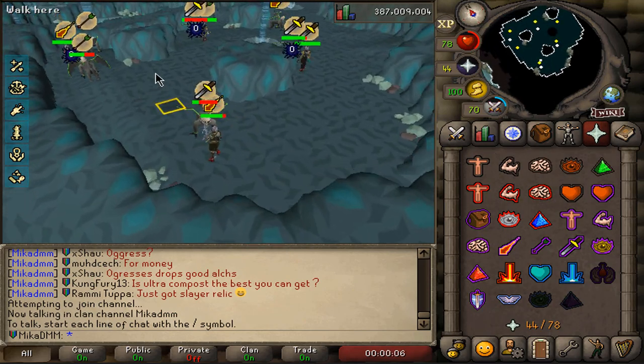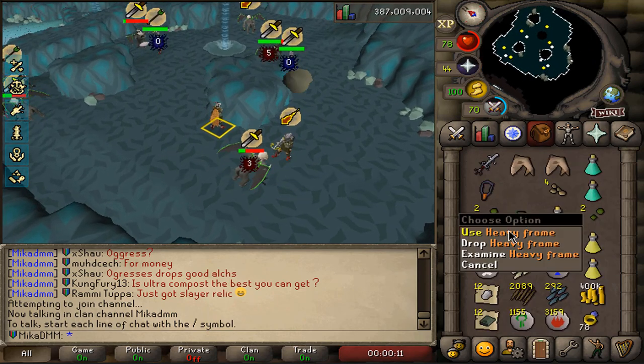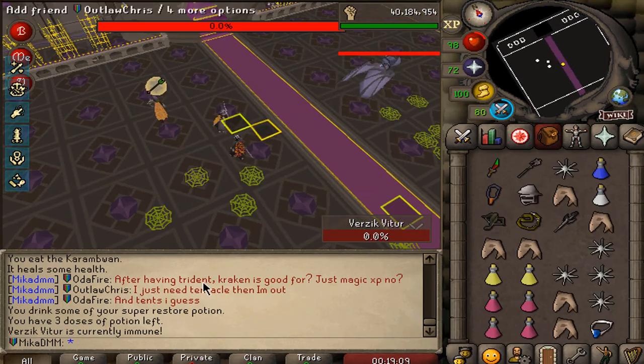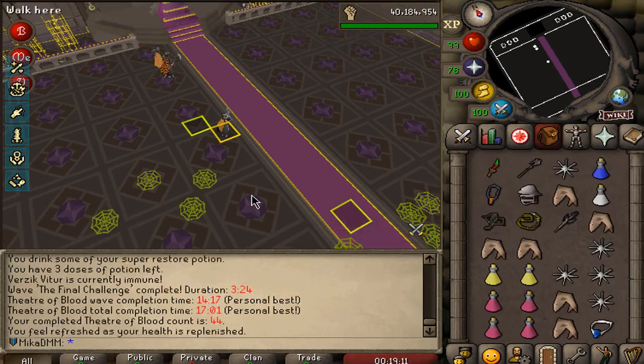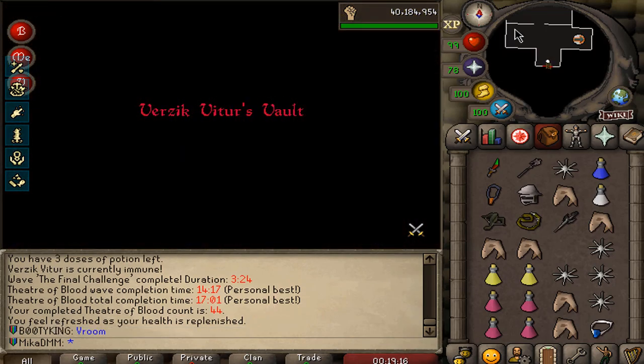This place is getting way too crowded right now — every single gorilla is pretty much taken on every world, so I'm going to be done for now. Just got a heavy frame off of about 50 kills. That was like insane speed — a 14-minute run. Holy shit, that was fast.